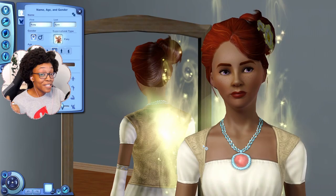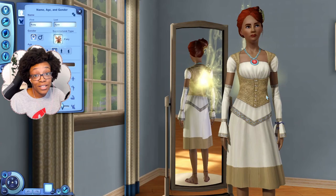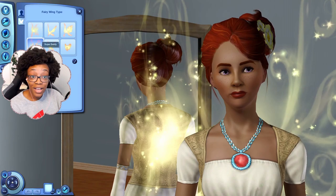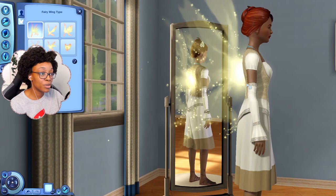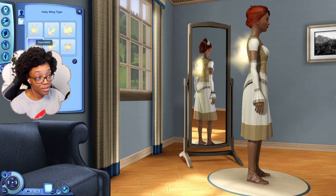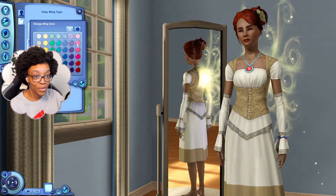In The Sims 3 there are three ways to make fairies, but the main one is Create-a-Sim. Here I have one of my fairy sims, Ruby Air — she's an identical twin fairy. You select the supernatural type and choose fairy. With fairies in CAS you get to choose your wing type; there are six: Willowed Wisps, Dreamy Dragonfly, Majestic Monarch, Super Swirly, Fanciful Ferns, and Busy Bumblebee. You can also use the color wheel to fully customize your wing color.